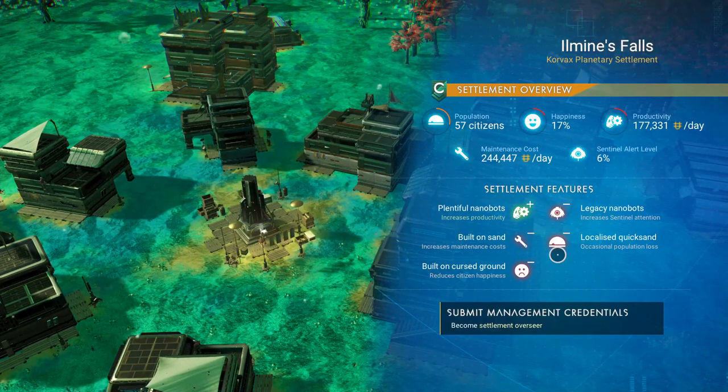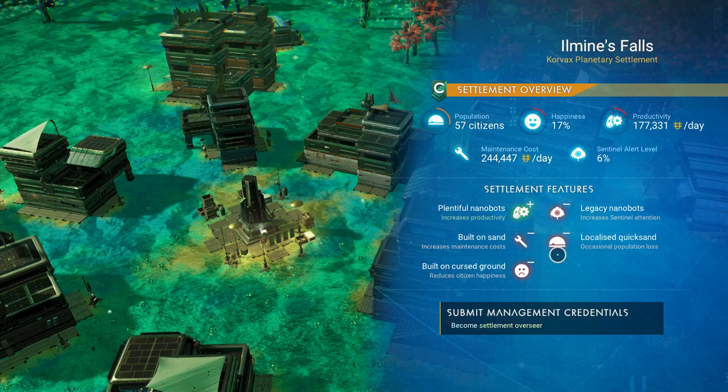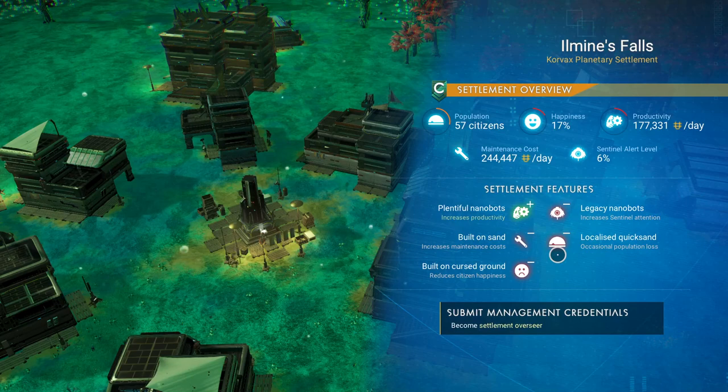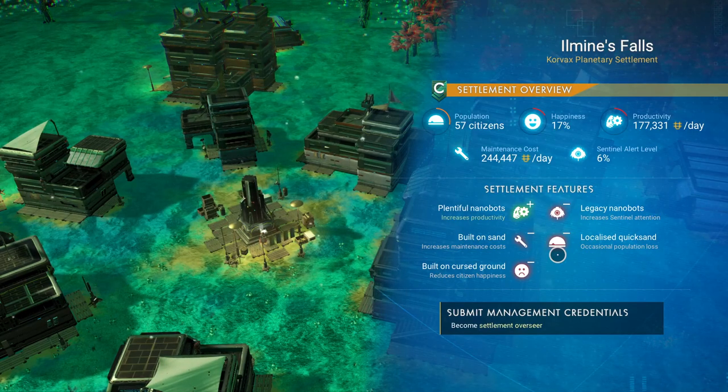Now most settlements always start out as a C class, but you can see there's a possibility here that you can really build this thing up. I can probably get it to a B settlement, possibly an A. It may take quite a bit to get it to S status. But you can see they've got some settlement features — Legacy Nanobots, Localized Quicksand, Built on Sand, and Built on Cursed Ground are all negative impacts on this village. As you get more features added to it you can replace the bad features with good ones. The maintenance cost is at $244,000 a day, but you're only making $177,000 a day, which means they're not doing very well at all. Sentinel alert is at 6%, and as it increases as you do good things for the village or you're away longer, that alert level keeps increasing and you'll have to fight sentinels again and again.